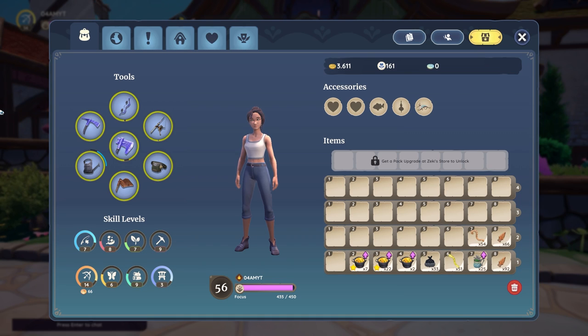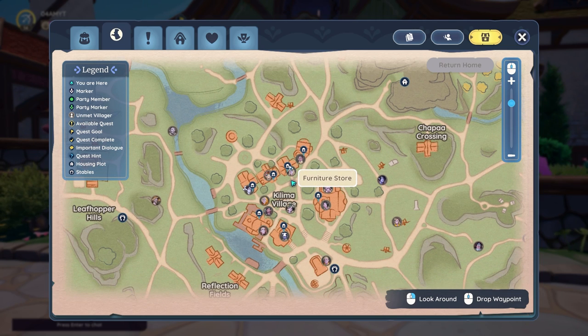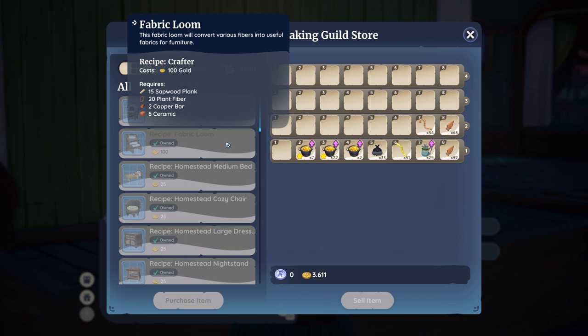The two fabric is probably the most difficult to get your hands on early game, for which I recommend you to either get to level two of furniture making or visit the furniture store. If you talk to Tish you can open up her store where you can pick up the recipe for the fabric loom, with which you can make both fabric and leather.